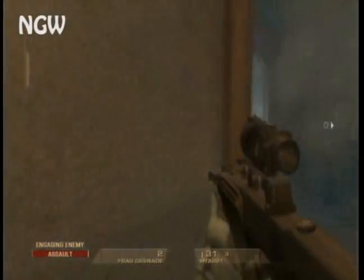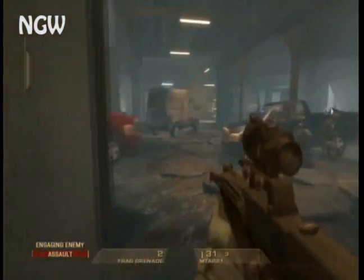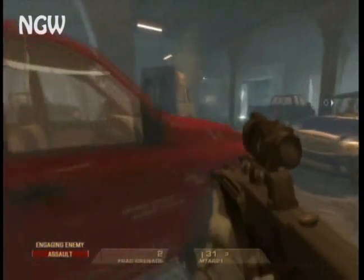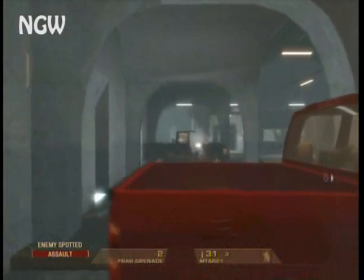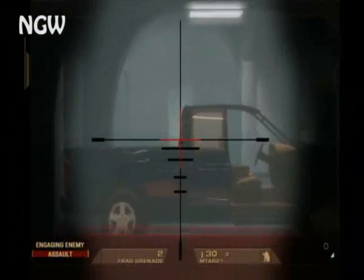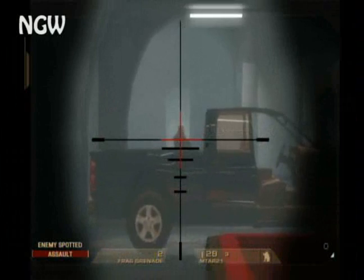If you stay far enough back they won't charge you. When you get hit with a flashbang — I get hit with another one here in a second — just move up slowly. When you do, take out as many targets from that position as you can before moving in.